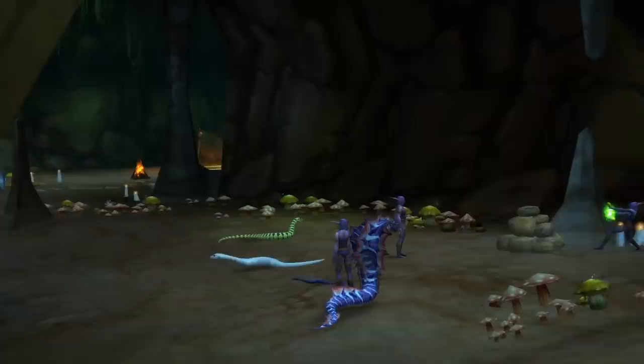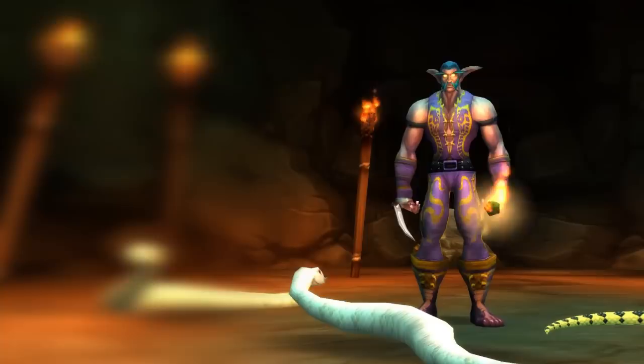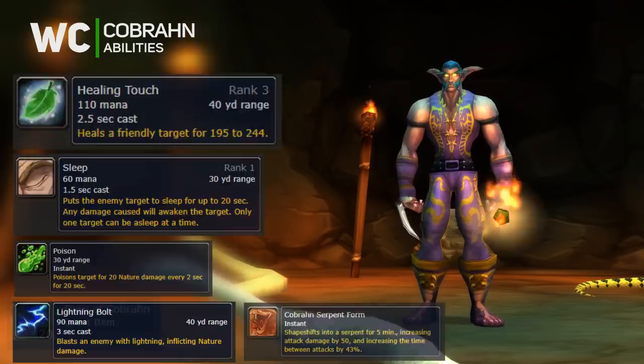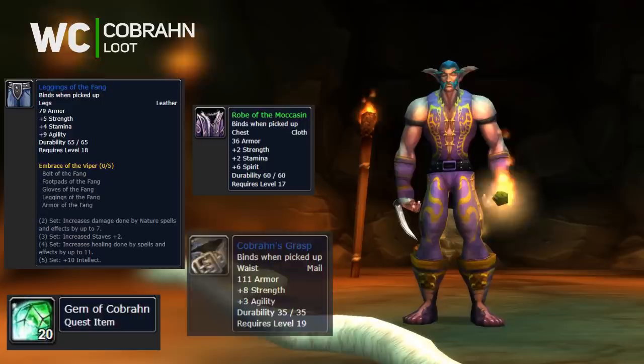Continue down the path and you'll face Lord Cobrahan. Focus down the snake adds around him first. He has a heal, sleep, poison, and lightning bolt — and can also turn into a snake. He drops the Druid of the Fang leggings, Robes of the Moccasin, and Cobrahan's Grasp.